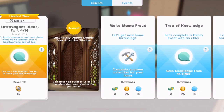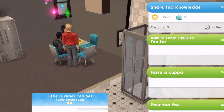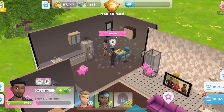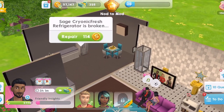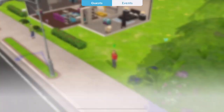Now we need to use the Little Luxury's Tea Set to share our tea knowledge - Share Tea Knowledge. That takes three energy to do. This guy is just completing the Friendly Insights event, so we'll get him doing a few more actions. The refrigerator is broken, but he's done that.